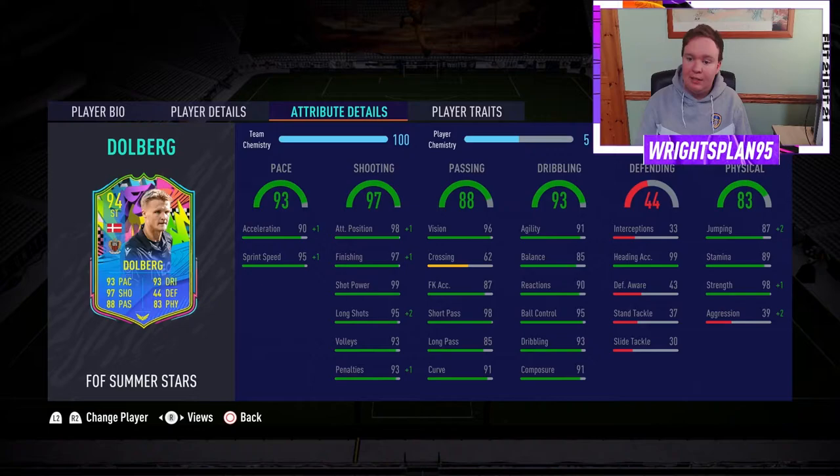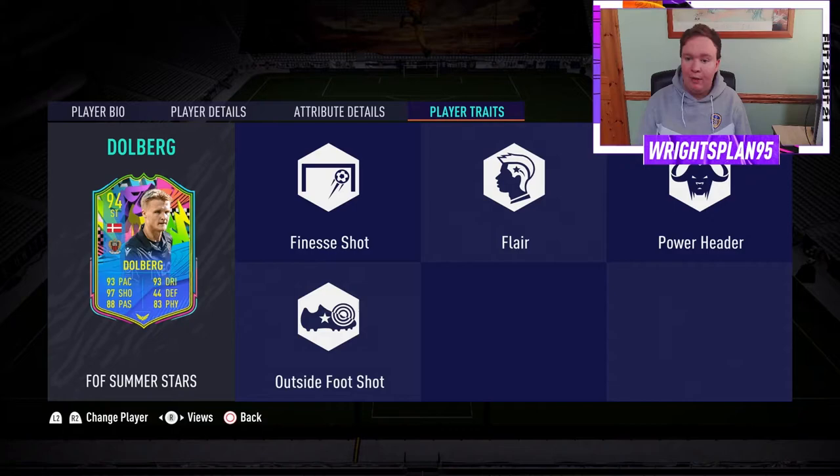89 stamina and 98 strength. Traits: flare, finesse shot, power header, and outside of foot shot. So he's got some good traits.